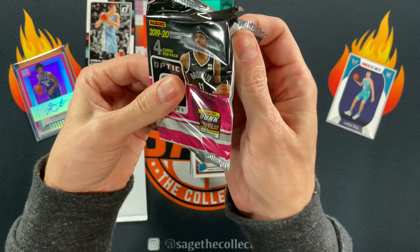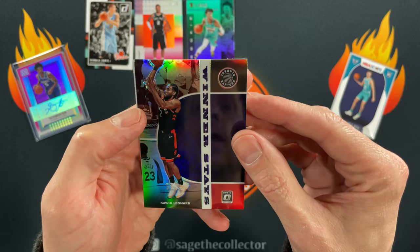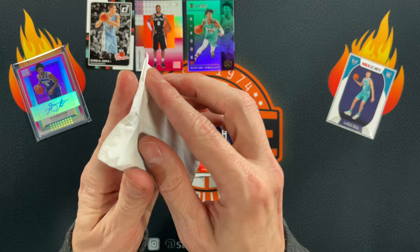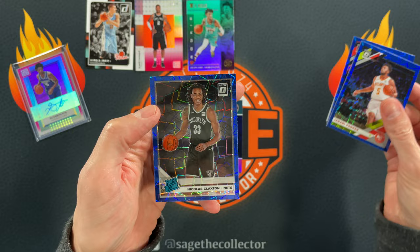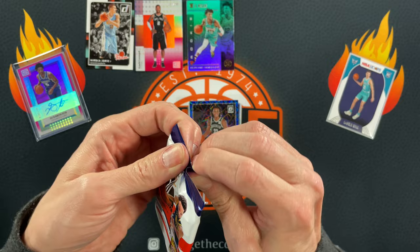Final main pack: Gary Harris, Batum, and a purple Winter Stars of Kawhi — very cool. Rudy Gay, nothing doing with the main Optic packs. The cello pack gives us blue Velocities: Jabari Parker, John Wall, and a rookie of Nick Claxton. Not the best rookie but not the worst.